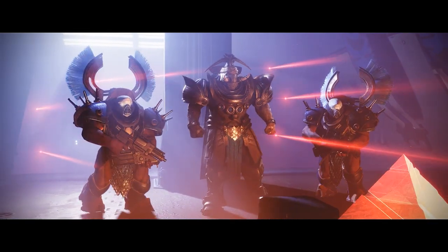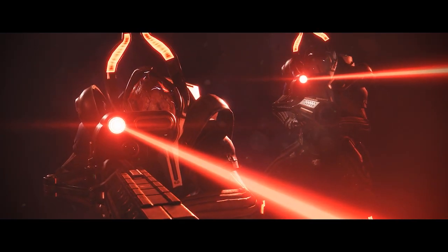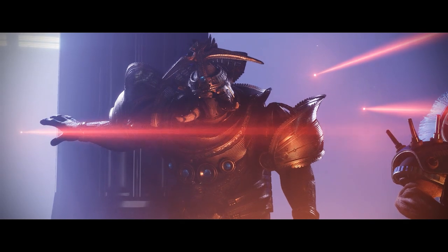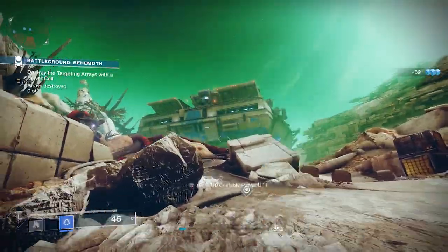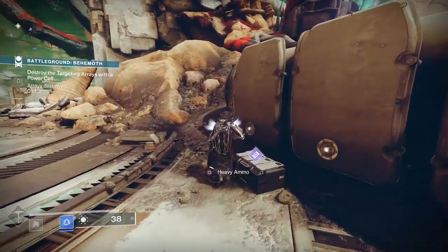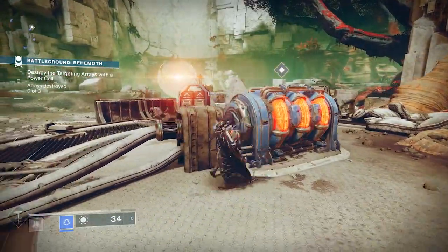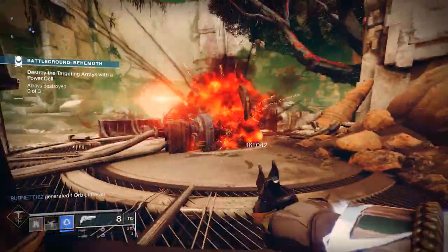As soon as you get into the game after you download the update for the season, you'll notice that you're brought into a battleground. The battleground is this season's player matchmade activity that you kind of grind on. It's pretty simple mechanics and it's all centered around the Cabal. Essentially what you'll be doing is killing waves of Cabal. After you kill your first wave a larger Cabal will come in, you kill him, you get an arc charge. You'll take that arc charge and essentially use it to detonate a series of three explosive devices which push you on to the next area.